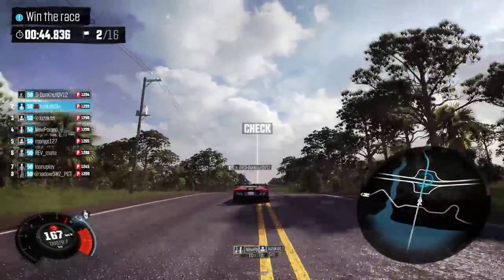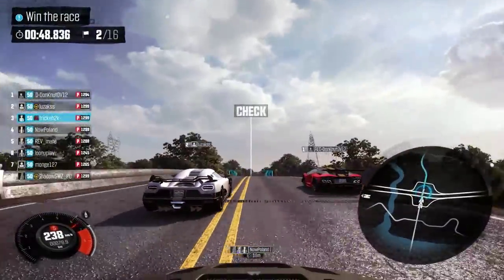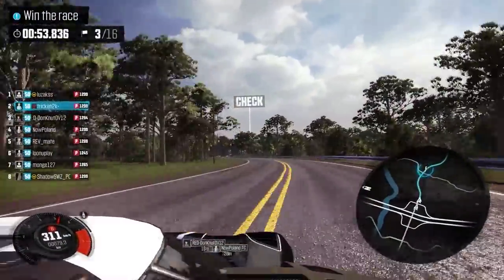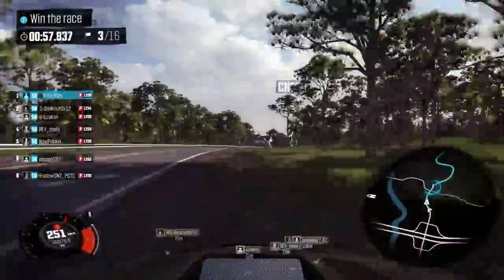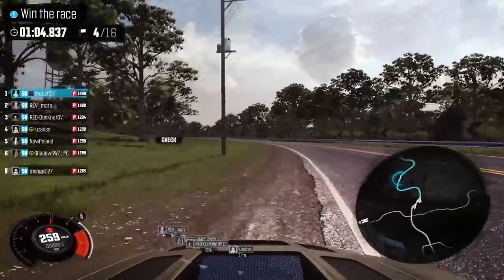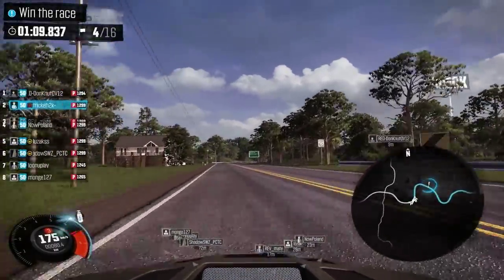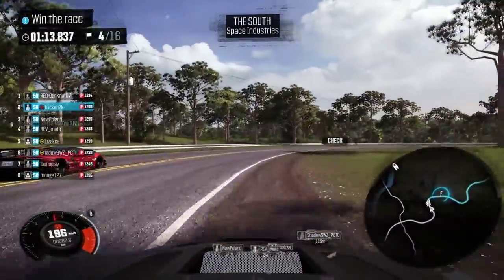Hey guys, Tricky2k here. Finally back with another car review, and this time it's of course time to review the newly released Xtreme Car Pack, the first out of 4 planned and announced DLC packs. There's a pack containing 3 cars being released each month, with the last one coming this April. This pack features the Aston Martin Zagato, the SRT Viper GTS, and the Fiat Abarth 500.